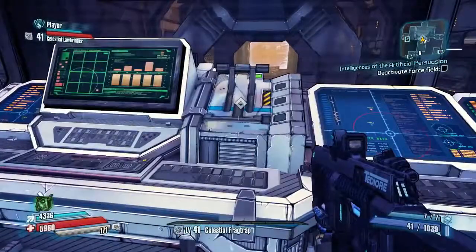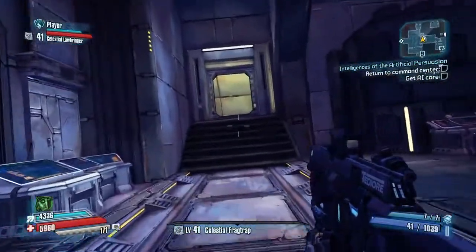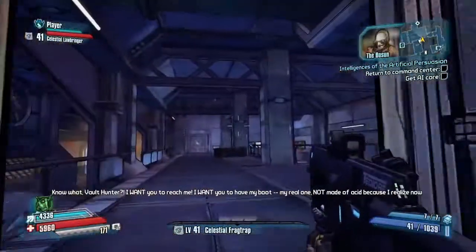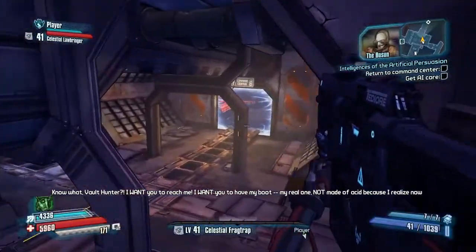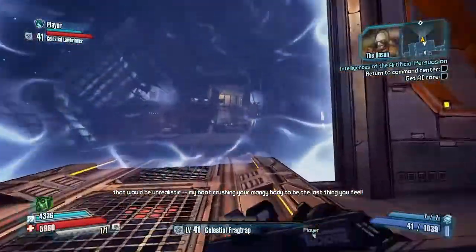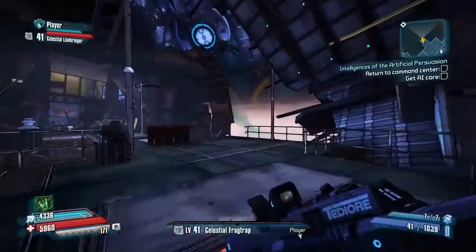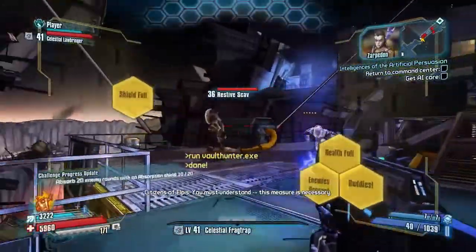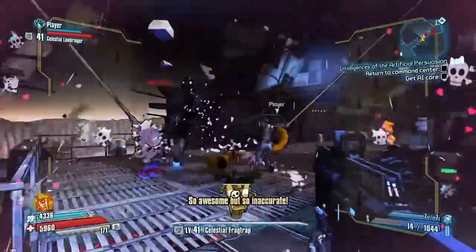We should be able to turn off that force field and head towards the Bosun. I really like the Bosun's threats — they're so nonsensical and he's really trying to scare us, but they just don't quite make sense. Earlier in the demo, the Bosun says he wants to rip out your brain and step on it with shoes made of acid, which is incredibly impossible — and that's coming from a game that shoots acid bullets. Science!